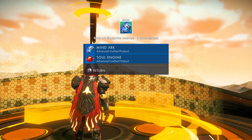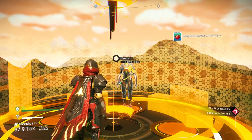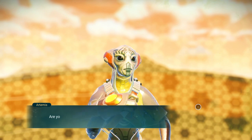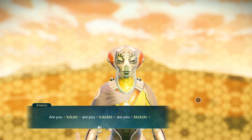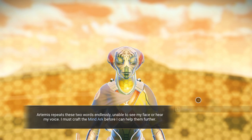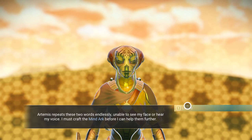I accept not knowing who this stranger is or how they possess such knowledge of my adventures. But if there is a chance that I can help Artemis, I will take it. So there it is - the mind arc. You'll notice we have Artemis in front of us. Let's talk to him now. Artemis repeats these two words endlessly, unable to see my face or hear my voice. I must craft the mind arc before I can help them further.